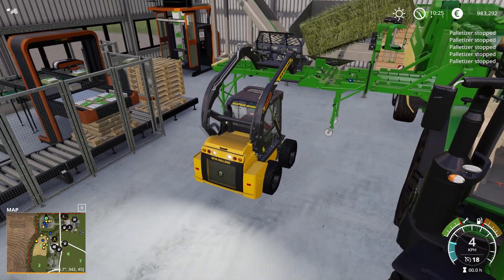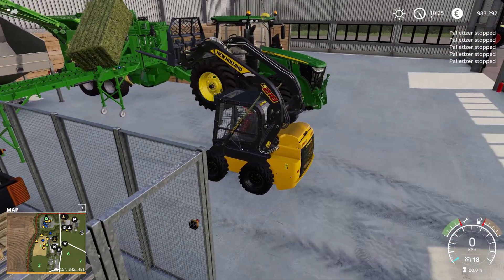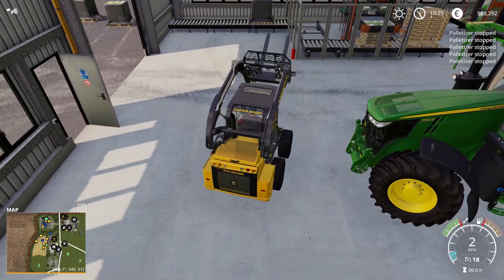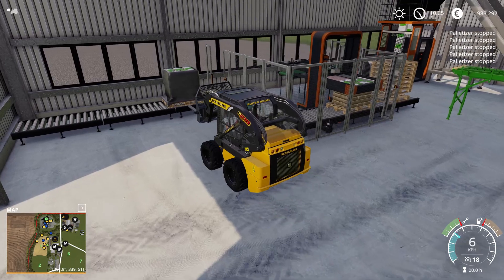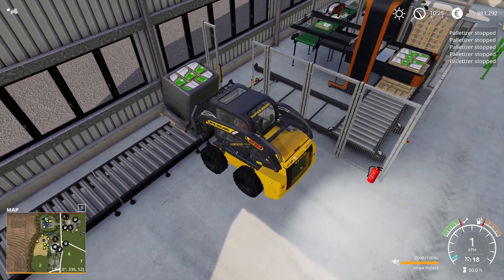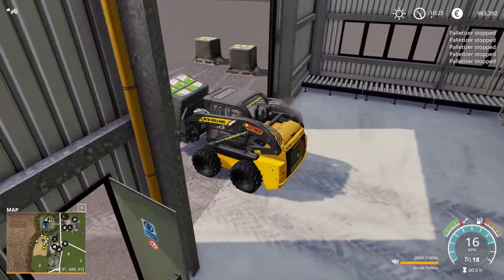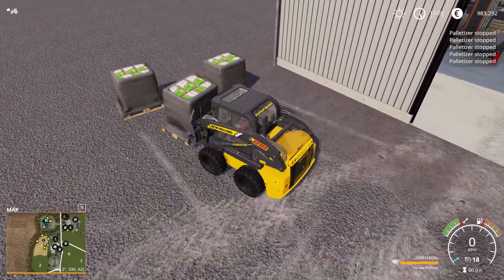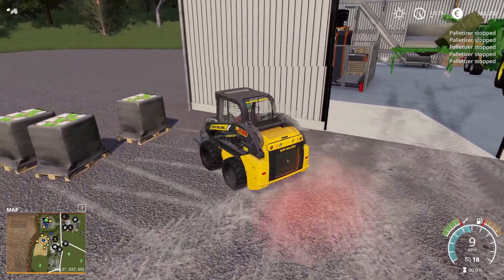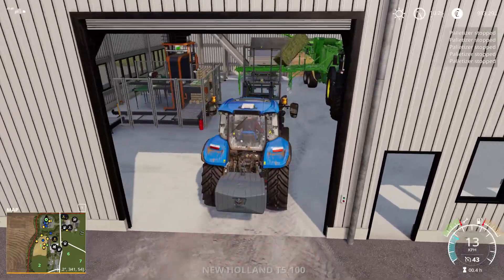We're going to have to take care of that with the telehandler. Like I said, it can't push the first pallet once it's been filled - you actually have to remove that first one for the machine to continue working. Looks like this issue hasn't been resolved but it's not really a problem - just remove that one first. Let's try with the tractor instead.